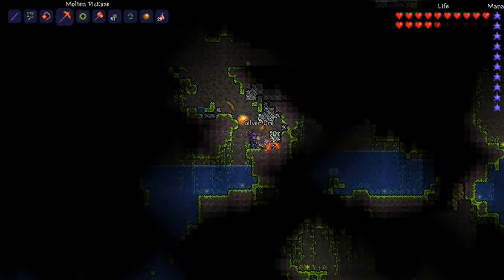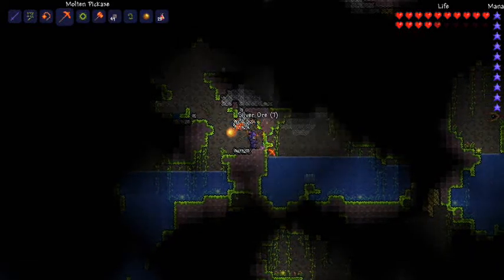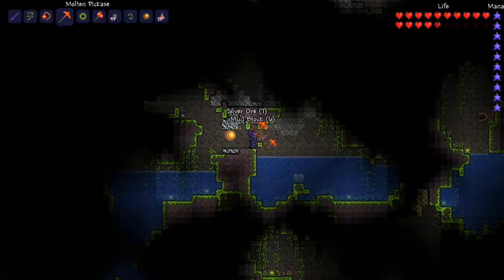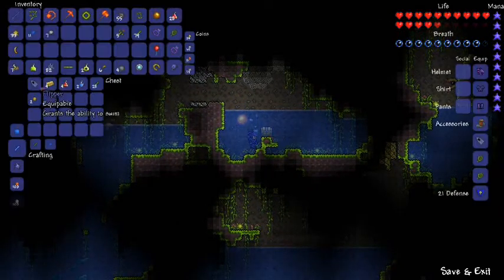This sword does 40 damage and it can kill anything super fast — it's the best. Wait, that's a gold chest! Flippers. Really? You give me a gold chest and it has flippers in it?